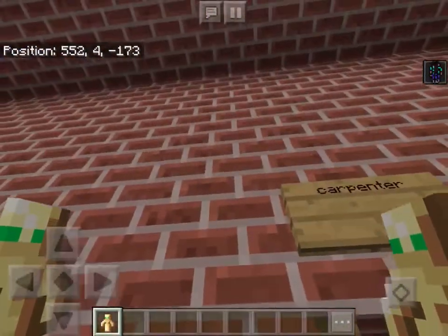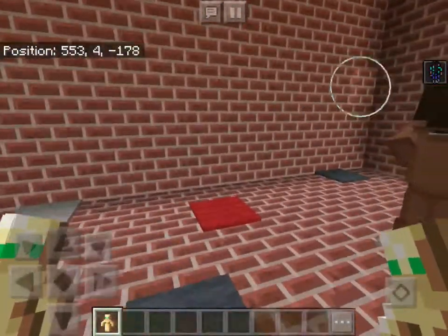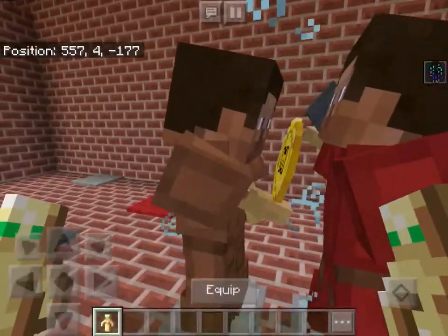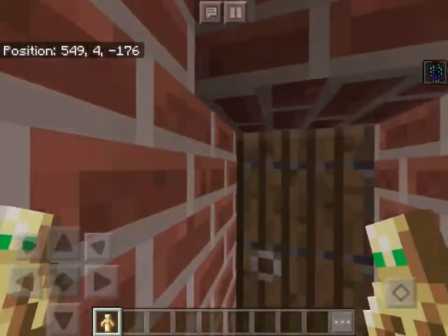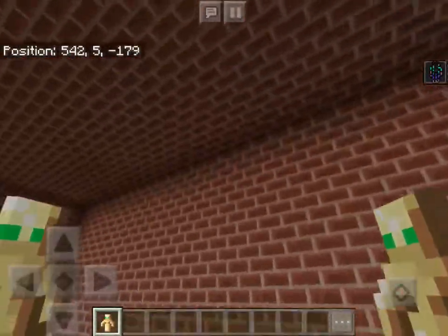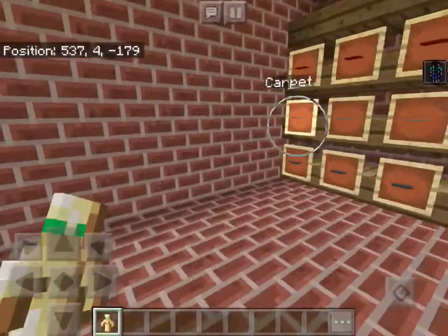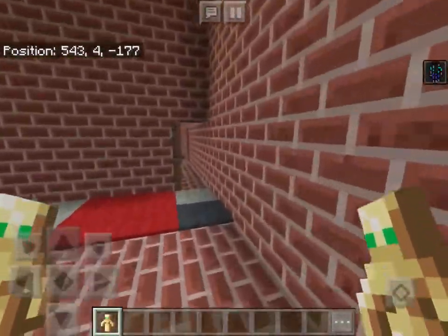And here we have the carpenters. This person right here exchanged carpenter work for some carpets. And here is the main stock — the buy area — and where to get the carpets. Those are carpets.